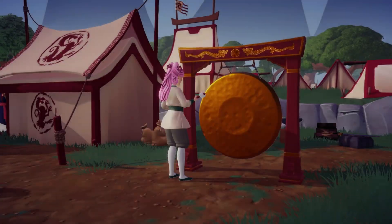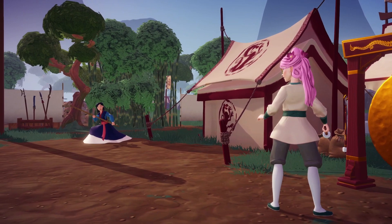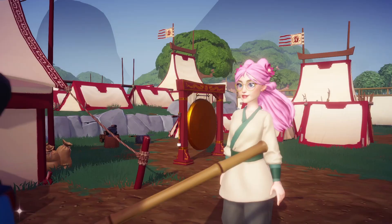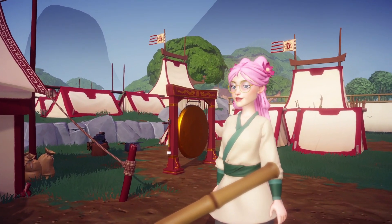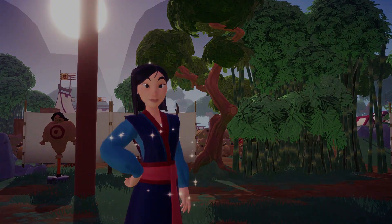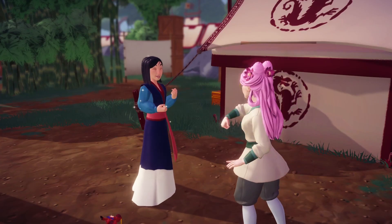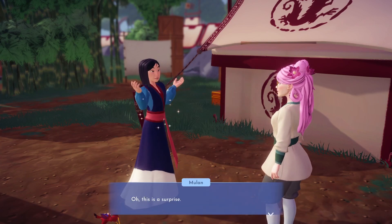Once you have all your ingredients, head over to the stove to prepare Mulan's breakfast. Then we'll need to ring the gong near Mulan's tent to wake her up. You can then chat to her to deliver her breakfast. This will end the quest 'A New Recruit' and start our next adventure, the Dragon Army.